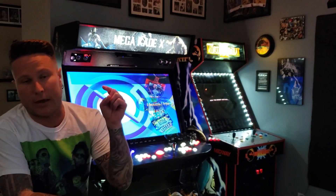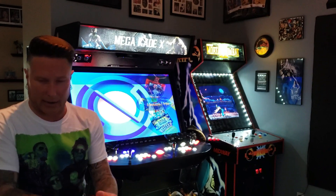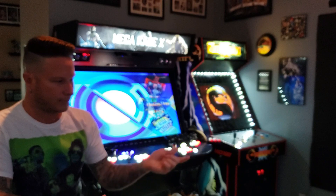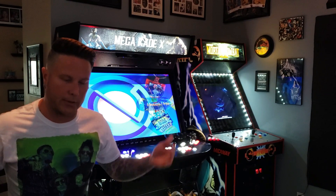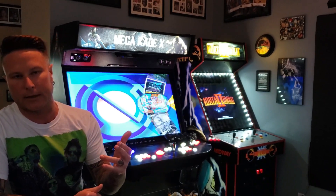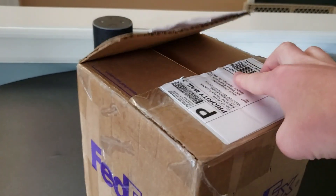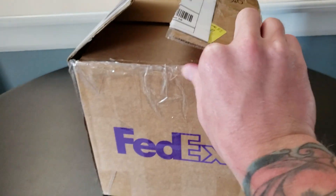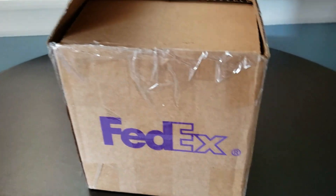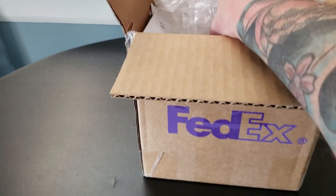Without further ado, let's jump into it. I'm going to show you guys a quick unboxing of the hard drive and the instructions that come with it. It is a somewhat lengthy process — you will have to get a wireless Wi-Fi dongle. I bought a Netgear one from Walmart for about 30 bucks. After the unboxing we'll jump in, play some games, and leave your comments below. Here's the unboxing of my new Windows 10 hard drive and SSD drive, showing you what comes in the package if you decide to update your Mega Cade.